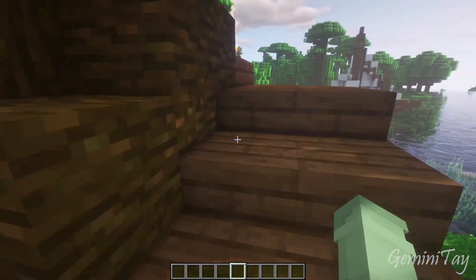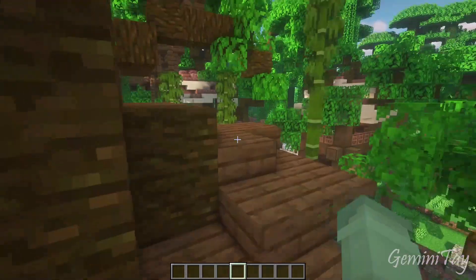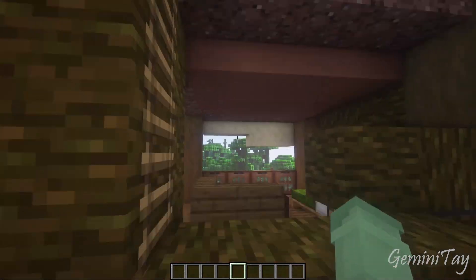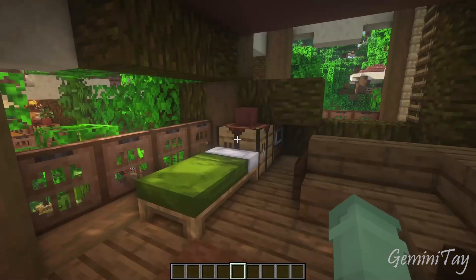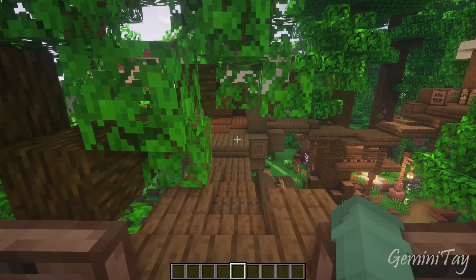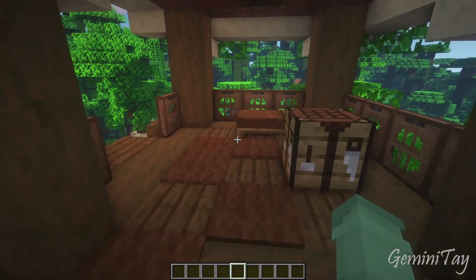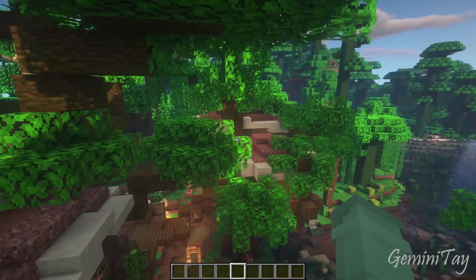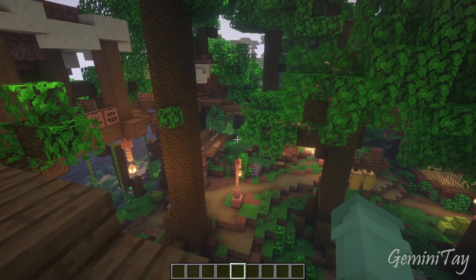I wasn't actually able to show the interior on timelapse — doing interior in timelapse just makes people a bit motion sick because you have to get so up close and it's so sped up. Once we're in here, we can go up further and connect to the upstairs layer, come in through here towards the bedroom and a sitting area for the villager who lives here, or cross over this bridge and connect to other houses. Let's head up here and cross this large bridge. Looking down on everything from up here, I would love to live here.